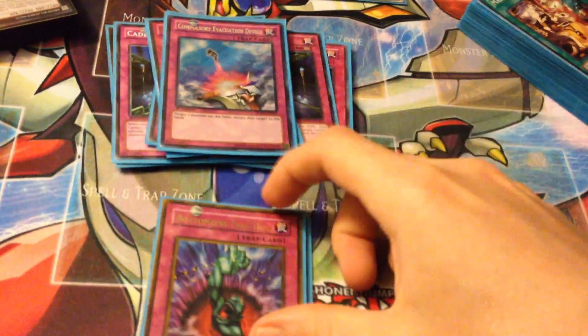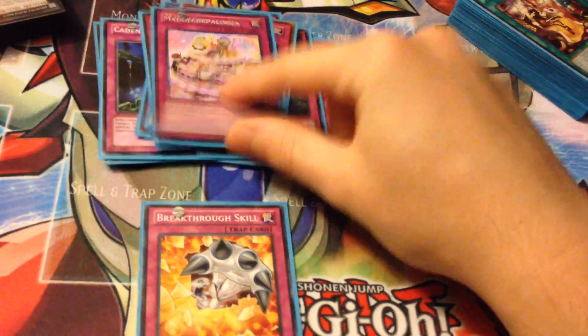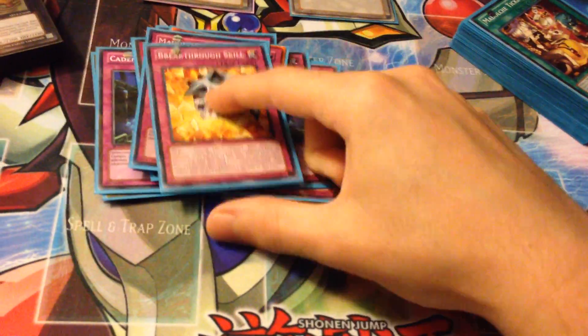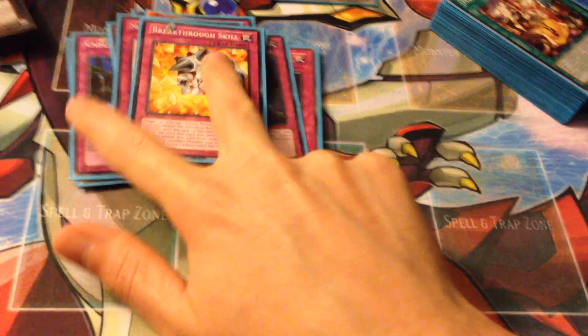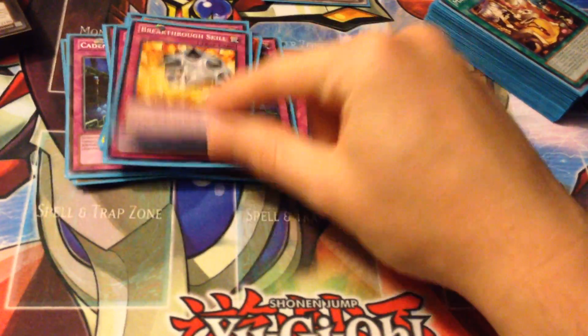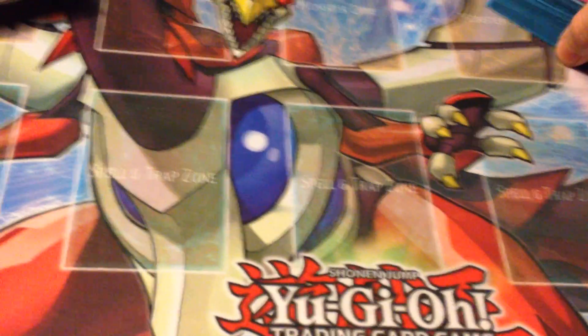One Compulsory Evacuation Device to bounce anything you need. One Bottomless Trap Hole. One Medulcepalooza for when you want to spam. And one Breakthrough Skill, because I like Breakthrough Skill — I thought about cutting one Fiendish Chain and one Breakthrough down to one each and bumping up Failer to two, but I do like Breakthrough since I can use it during my turn even when it's in the grave. That's it for the main deck.